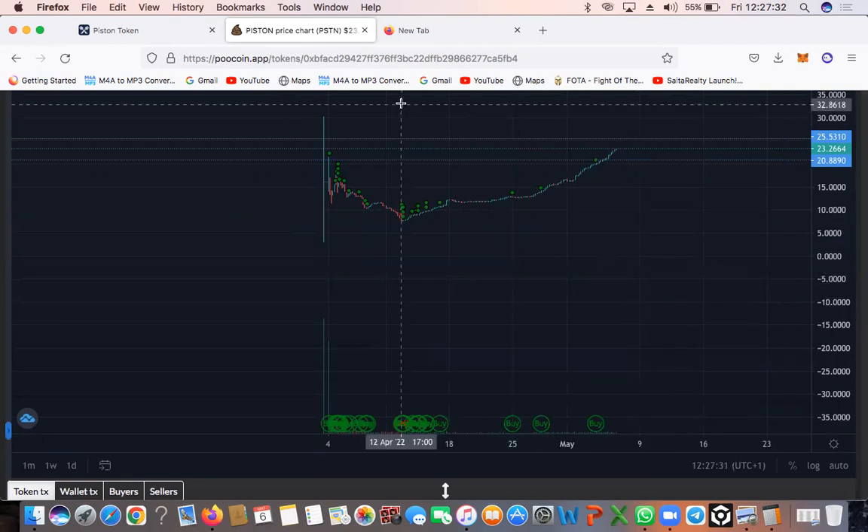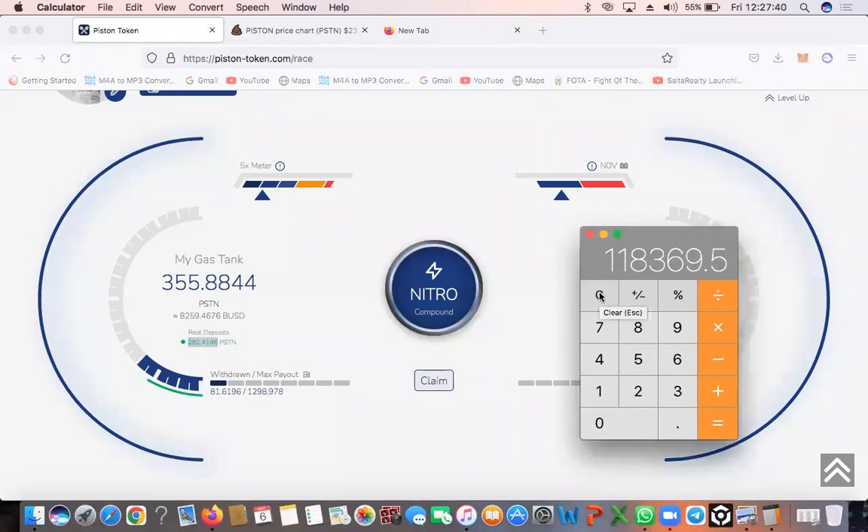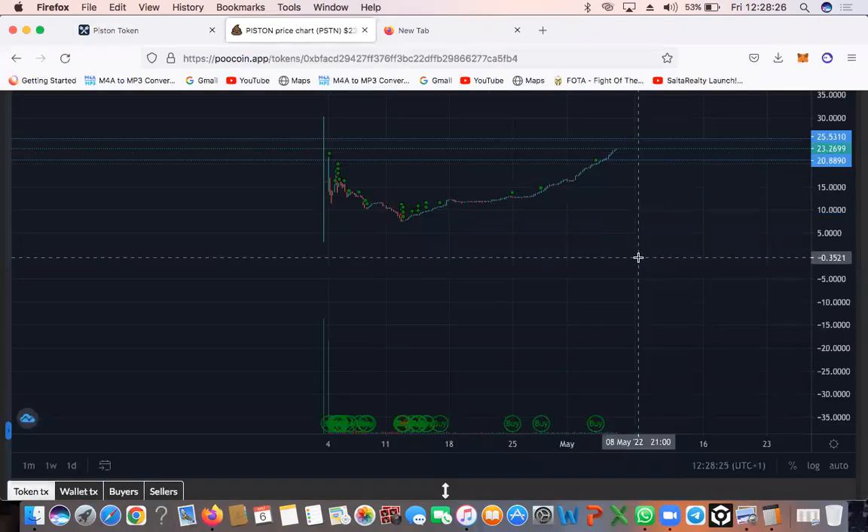Let me go back to that number — I had 282. Let's just see what we'd earn when Piston is at $50. So 282 times 5 equals that, then we divide by 100, then times by 365 — that gives us that — and then we times by 50. If the Piston token climbed to $50 and maintained that price, we're looking at $257,000 in 15 months if the price of Piston gets to $50 and stays there.